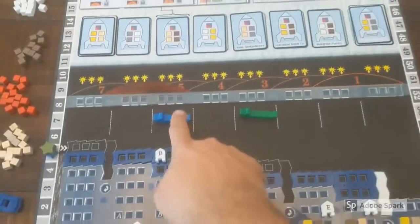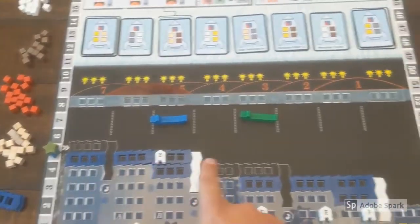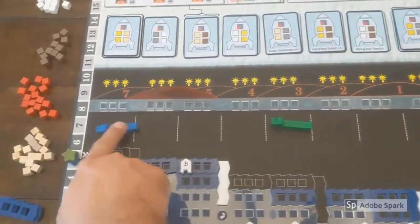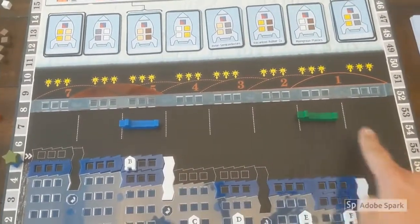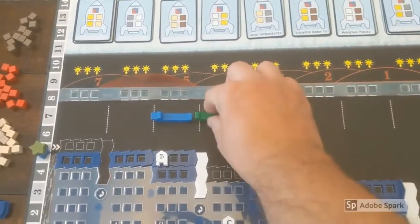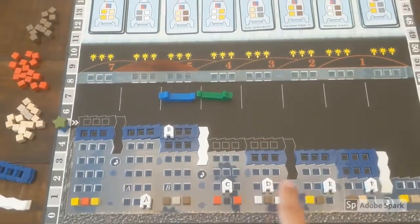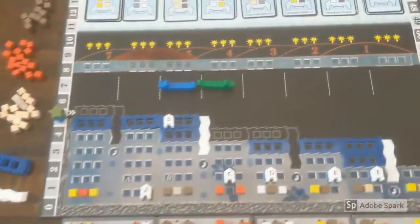Surface vessels can move horizontally across the surface, but only where the water is at the same level. So this vessel could move these three spaces, while this vessel could move from here all the way over to here but could not move to this space. In order to move to where you'd like, you'll need to manipulate the level of water, which you do by opening or closing one of these four lock tokens distributed across the ocean.